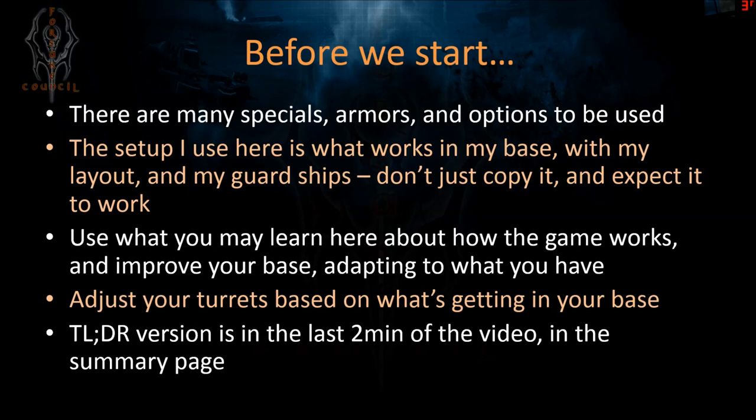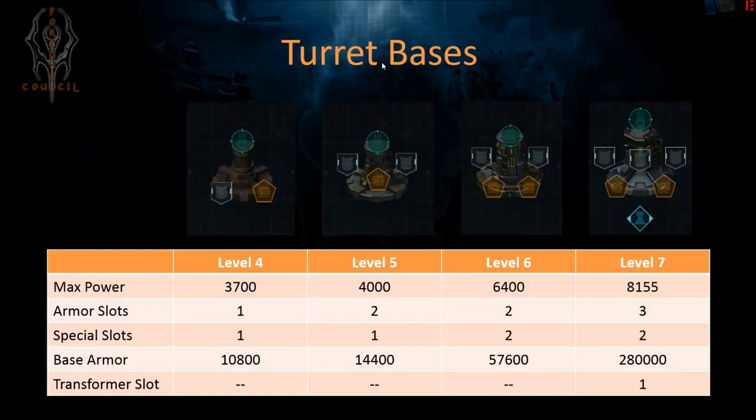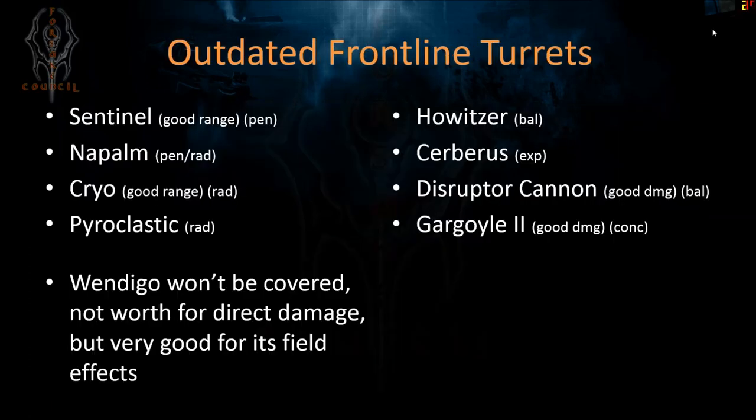If you don't want to go through the whole thing turret by turret, just skip to the last two minutes for a quick summary. Also remember there are different levels — the maximum power goes up as you upgrade. Some turrets do not fit lower-level turret bases; you need them at least at level 6, and to achieve full potential you need level 7 turrets because they have the transformer slot, which in most cases I'll be using to buff damage.